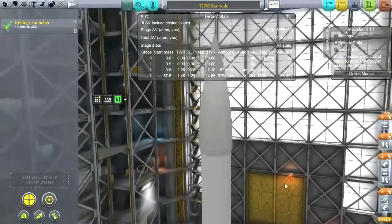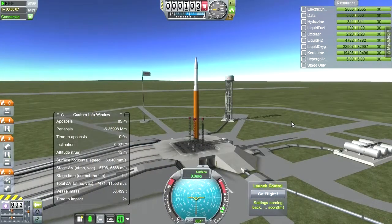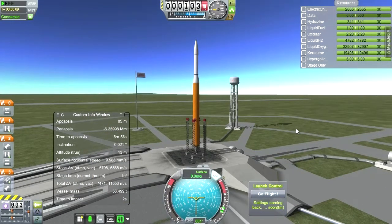We want to launch them in the same orbital period — I'll show you what I mean once we get out there. We're aiming for 2,000 kilometers. SAS is on, throttle is up, and let's just go.